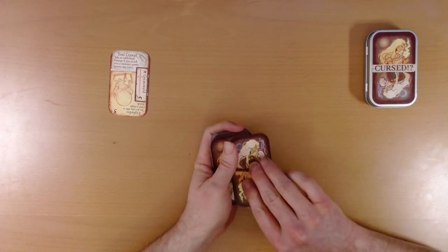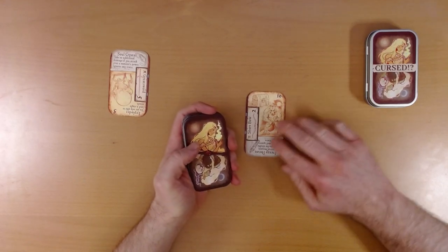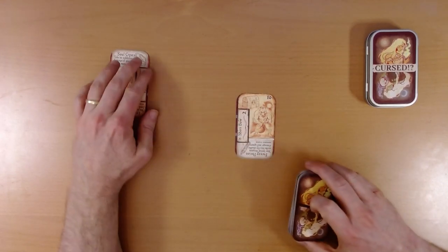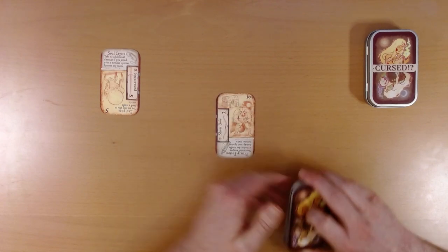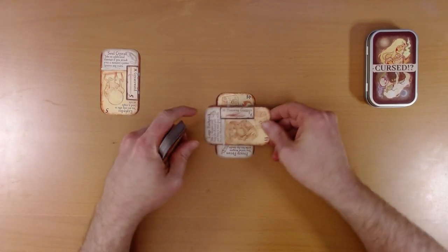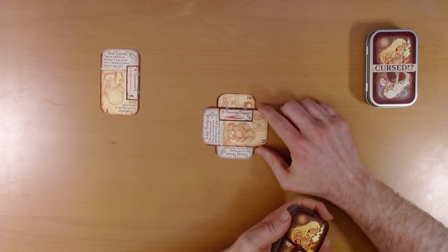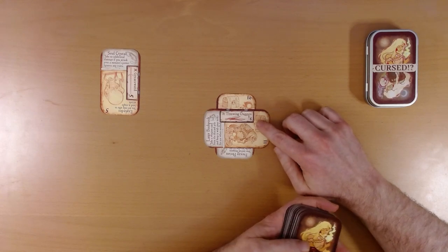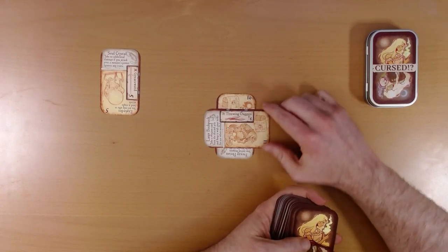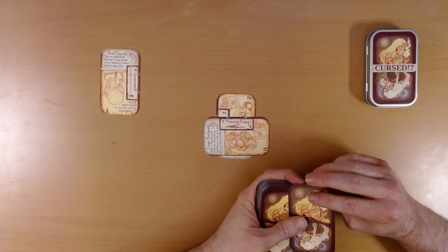We draw a monster. It's a werewolf. His power level is ten, and now we draw weapons. We draw throwing daggers, which we can choose to either do one or six damage. We'll choose six. We're trying to reach the monster's power but not exceed it. It's like blackjack.